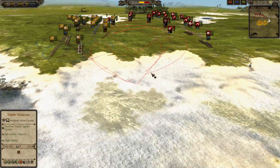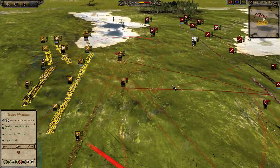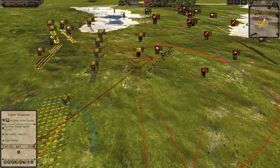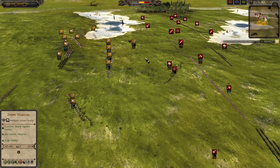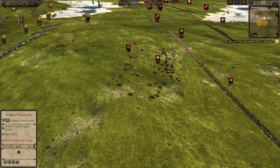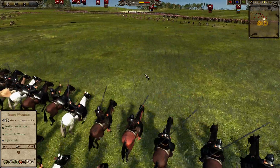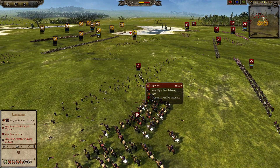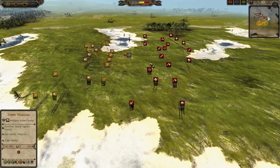Both sides are just trading away their skirmishers without gaining much. The Scully Palatina makes a nice charge and shatters a Step Bow, though they lose a couple of men to Javelins from the Noble Step Cataphracts. The Noble Step Cataphracts actually have a bow, and get two kills. The skirmish engagement was won by the Eastern Romans, but so few men and so little ammo remain that it doesn't really matter at this point.